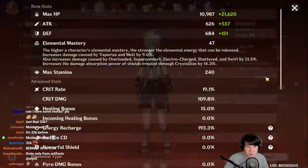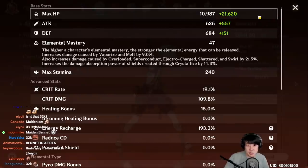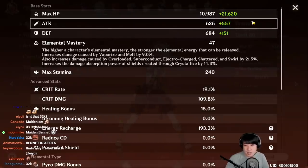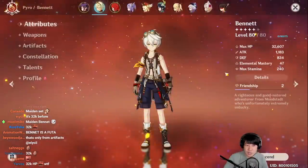With the Maiden Beloved set and HP percentage stats, his final stats are around 32k HP. To know how much base attack transfers to others, look at the white number in the details — he's transferring 626 base attack. At level 8 that's 90%, plus 20% from C1, so 1.1 times 626 is how much attack you're giving to your other heroes.